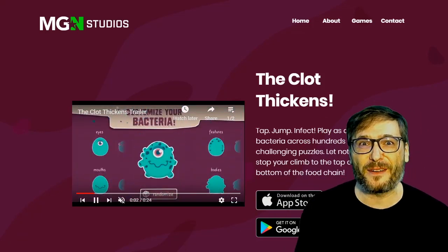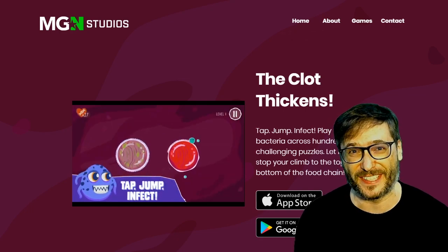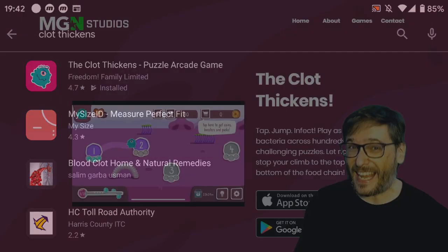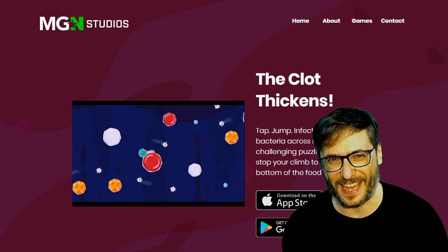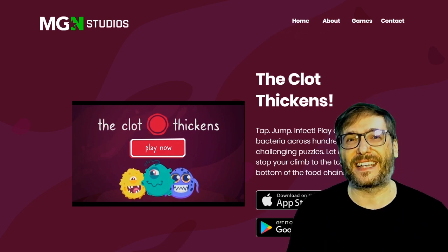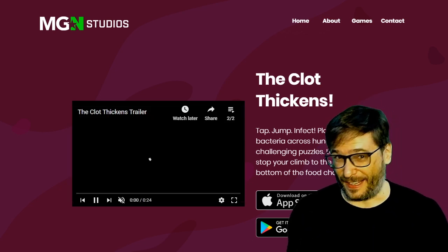Hi Freedom Family! We have our very first game live on the iOS and Android app stores — The Clot Thickens. Just search for Clot Thickens on your phone to download it. It has over 200 levels to challenge even the best of gamers, and the point of the game is to infect the human body. You play the bad guy — the bacteria that's trying to circle all the cells and infect all the body.